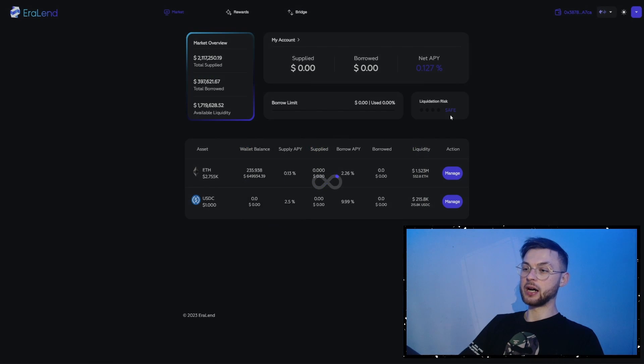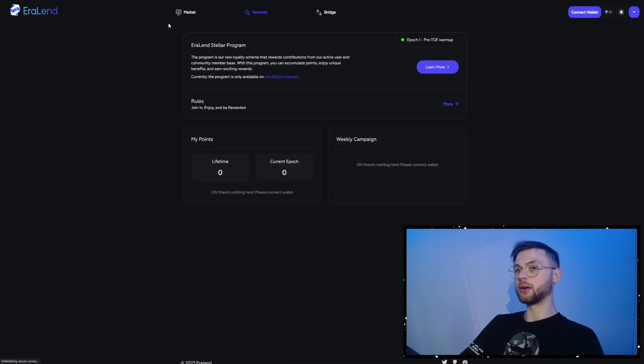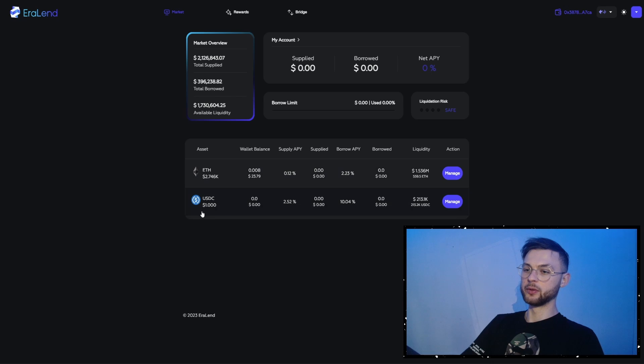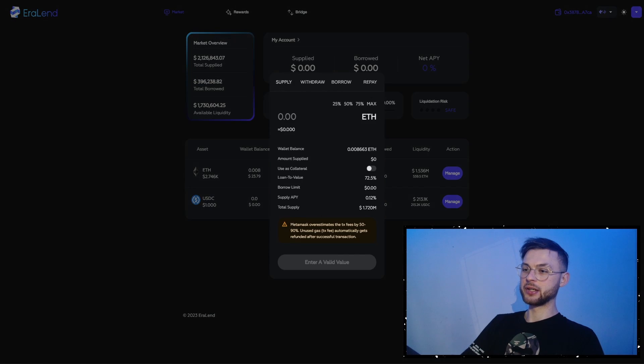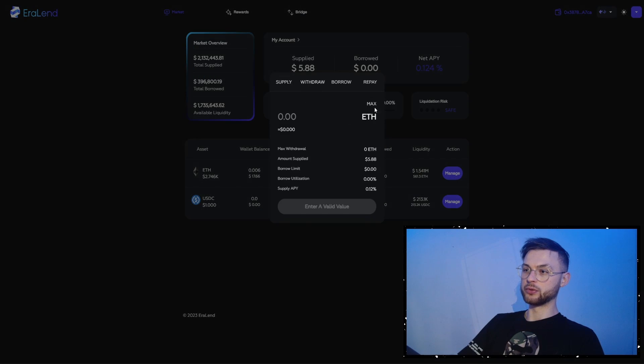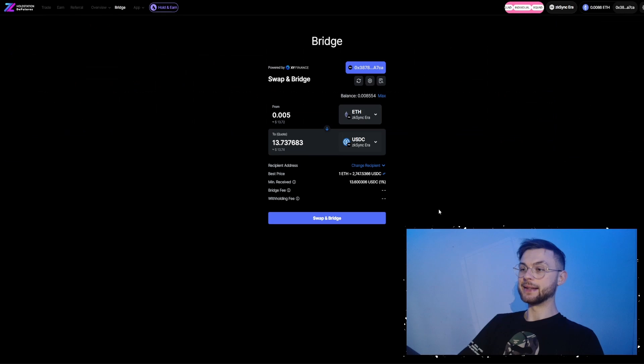Another one is Eralend, which is a liquidity provider protocol where you can earn rewards. Go to the market section and provide assets like Ethereum or USDT. Click on 'Manage' and supply — for example, supply 25% of your balance (about $5). You can leave it there for a while, then withdraw. If you just want the contract interaction, supply it and then click 'Manage' again, click 'Withdraw Maximum', and withdraw it. Simple as that — you pay a little in gas but also interact with another protocol.